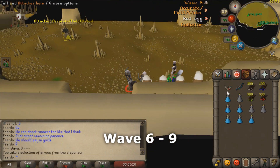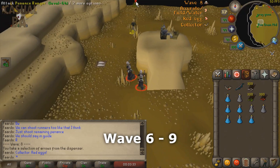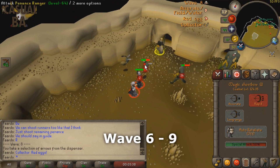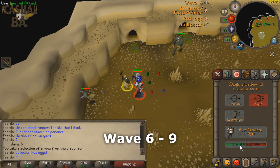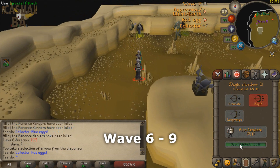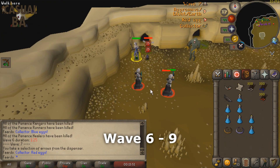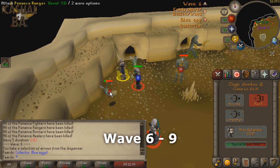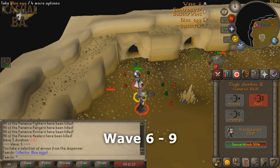In waves 6 through 9, the goal of the second attacker is to get fast eggs for the collector at the start. For this reason, you'll be using your shortbow special attacks earlier than before. Tag the first ranger with your Magic Comp Bow like previous waves. Depending on what you hit for the first attack, use either a normal attack or a special attack to finish the first ranger. For example, if you hit a 5 with your Magic Comp Bow, you would want to spec the first ranger, then spec the second ranger as well. If your first hit is around 20 or 30, it's best to finish it off with your normal attack to save both special attacks for the second and third ranger.